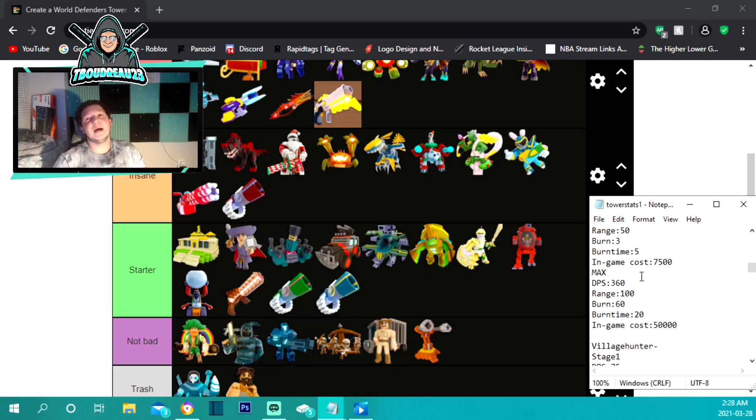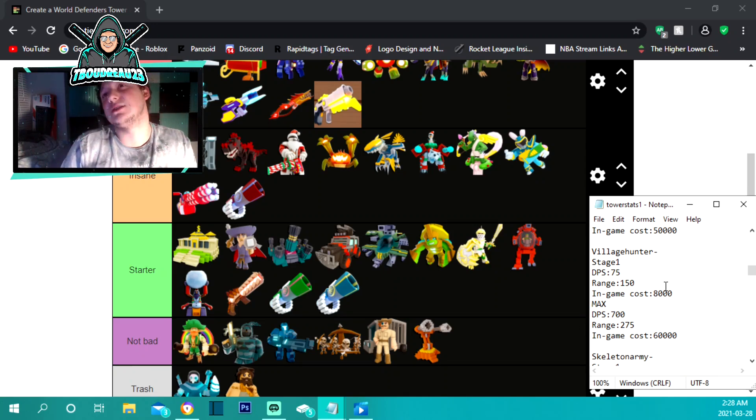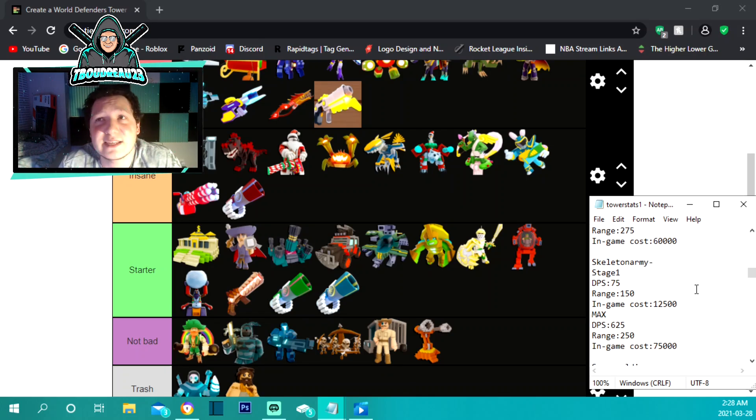The village hunter is one of my personal favorites and still probably the best starter tower in the game. It costs 8,000 to place and does 75 damage per second with 150 range. Maxed out it costs 60,000, does 700 damage per second, and has 275 range — absolutely amazing. It's not a track tower, it just sits there and does its thing.